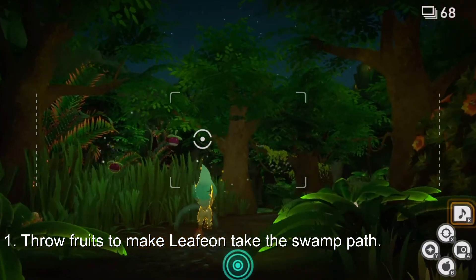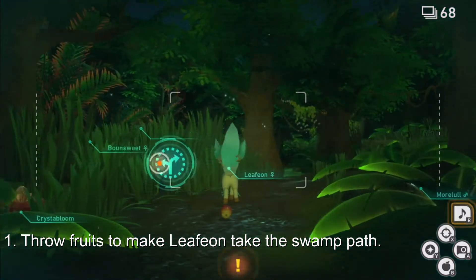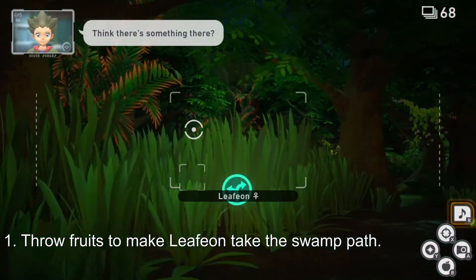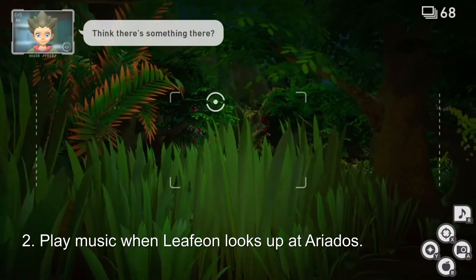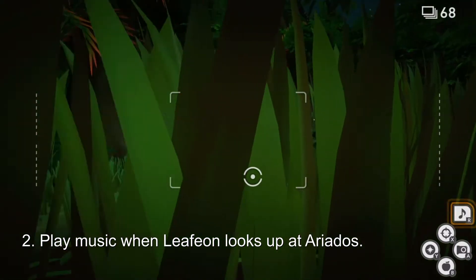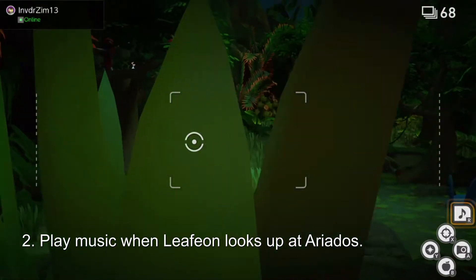You'll see Leafeon and Bounsweet in front of you, and you throw a little fruit at the Leafeon to guide it into the swamp. Follow the Leafeon into the swamp, and as you see it staring up at the Ariados, play the music to make the Ariados descend down to scare the Leafeon.